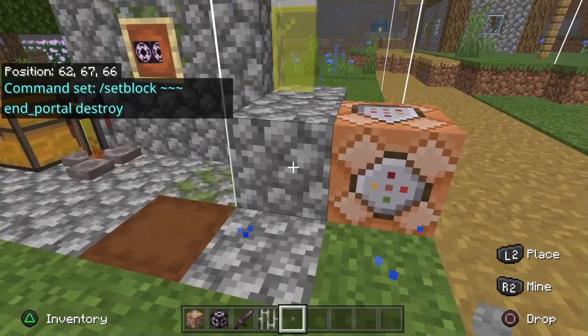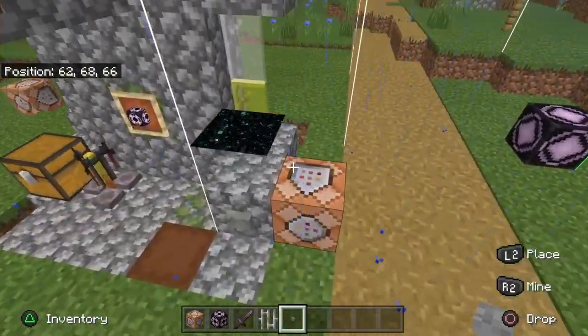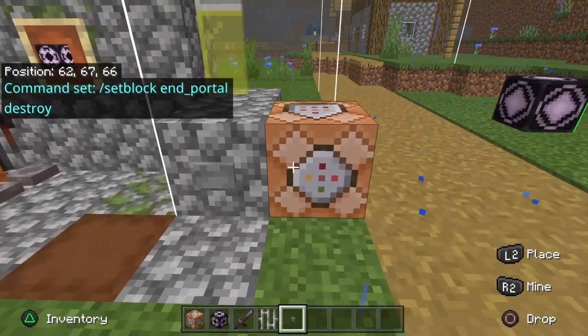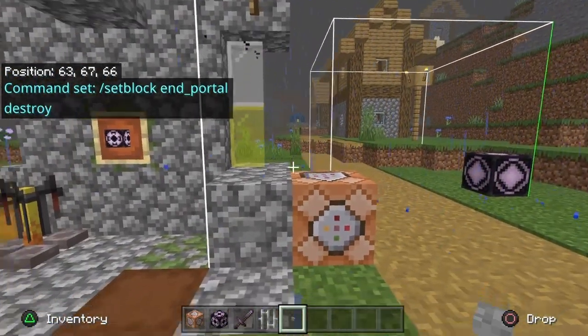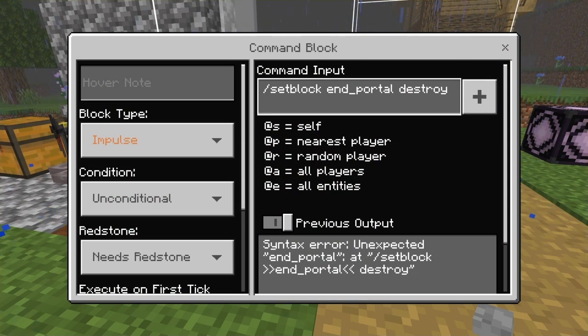To do the end gateway, you're going to use the setblock command. Just type in slash setblock, space, tilde tilde tilde tilde tilde tilde — three of them — and then end_portal. That's it and it'll spawn right in. I think we're going to wrap it up, comment below, let's have a discussion, and as always thanks for watching.